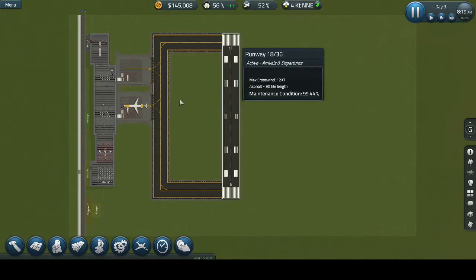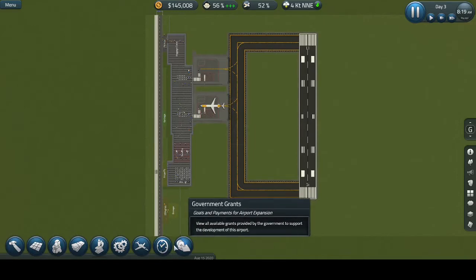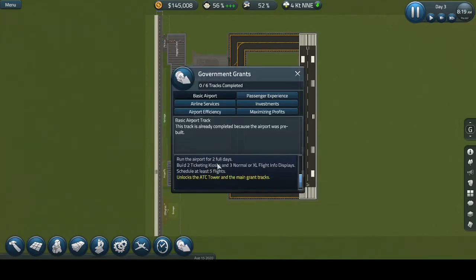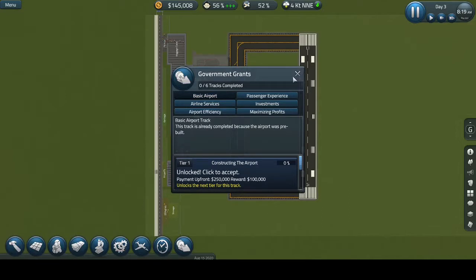Hey there, Hauk here playing some more SimAir today. What I want to start with is these government grants. Basically what these are — you just do some random stuff for the government and they pay you for it. I think it's nice.